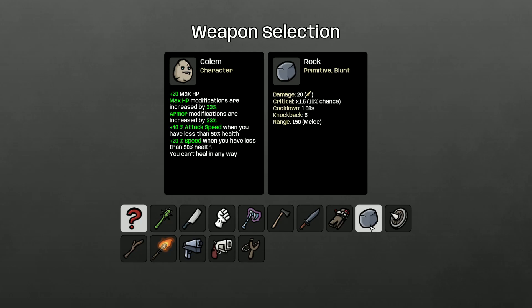Anyway, but last time we unlocked Spiky Shield, and this is just a godlike weapon for this character. The damage is based on armor, so you don't care about melee damage at all. Critical is better as well compared to the rock. It also has more knockback and it's a much faster weapon. The cooldown is much shorter on this one.